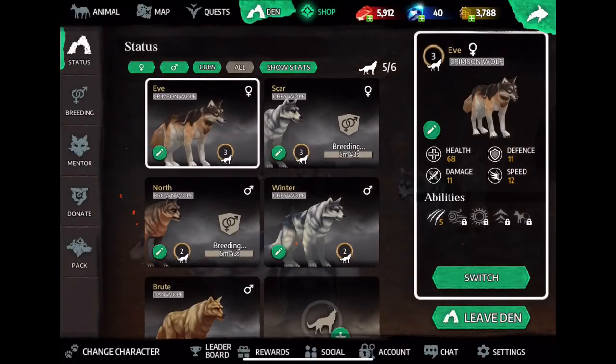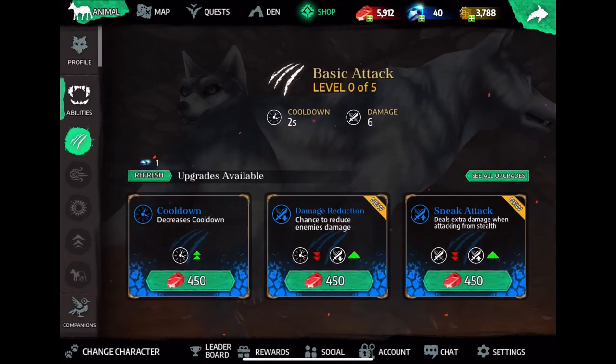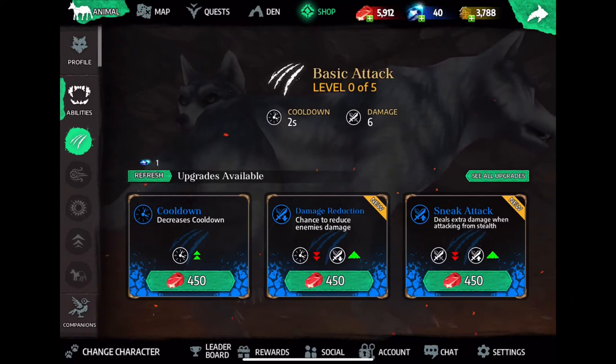Now to complete chapter two — if we go to quests, the only thing I need to do now is upgrade the basic attack scale twice. So if I go to Animal and then to Abilities, here is the basic attack and basically a skill tree. I haven't really figured out a good setup to do this, but I find that being able to attack faster and stronger is a lot of what matters.